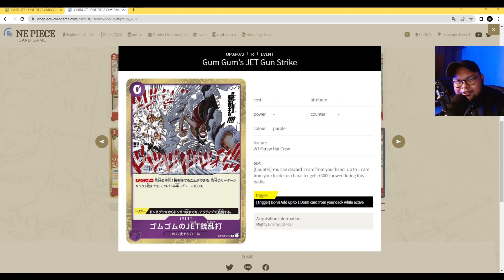Moving into the event card section for purple. This is Gomu Gomu no Jet Gatling — a zero-cost event card with a counter. You may discard one card from your hand; up to one of your leader or characters gains plus 3000 power during this battle. The trigger ability adds one Dawn from your Dawn deck as active. There are a few cards with this kind of trade-off. I don't see a lot of these types of event cards being played, though it might catch people by surprise. You have to evaluate whether it's worth cutting a card from your hand in the moment.